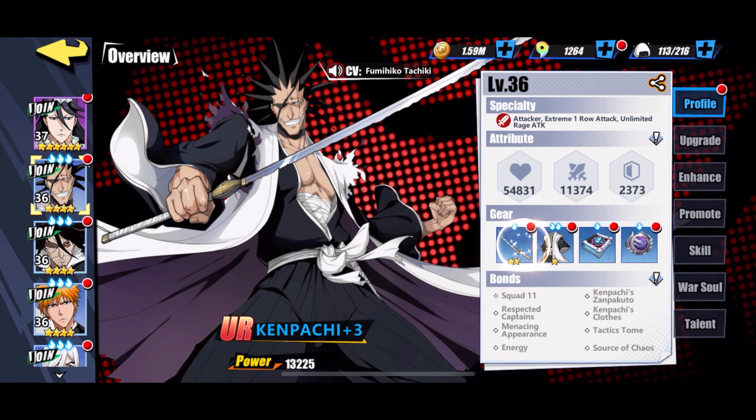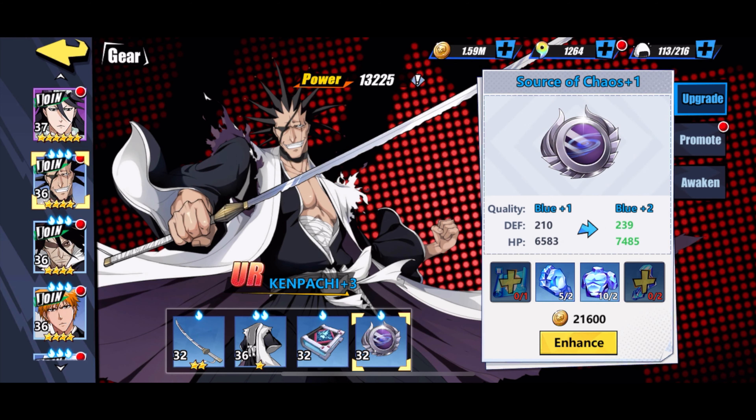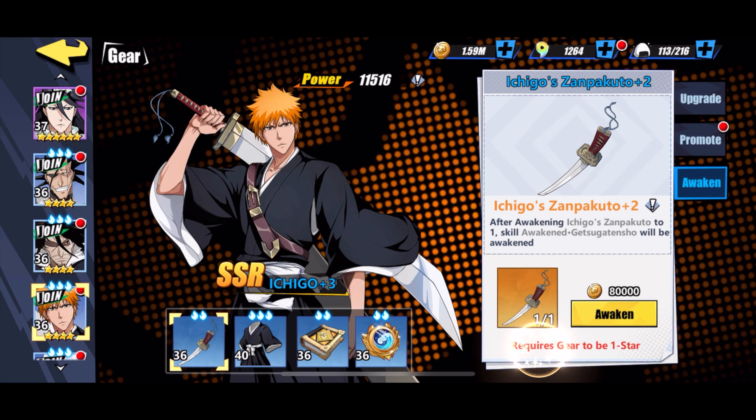I wouldn't use the Talent section just yet. Another thing is on the profile — you want to be improving those accessories because that gives a good boost to the character as well. Let's go to Ichigo. When you get the material, you want to be able to awaken this character.